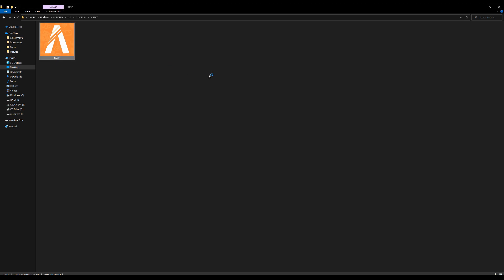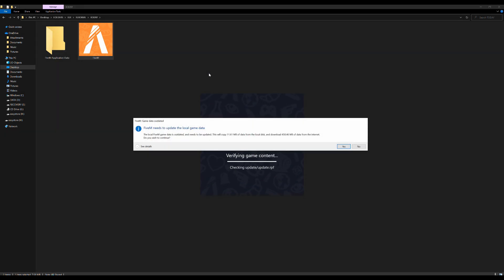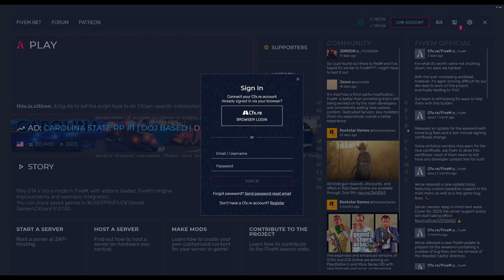By double-clicking on it, what it is doing right now is installing itself — unloading all of the materials and necessary files that we need. Just go ahead and be patient and wait till it's done. If a prompt pops up, go ahead and select Yes, and if another pops up asking to allow access, select that as well.